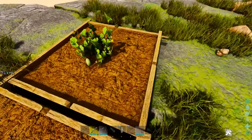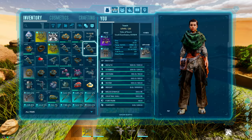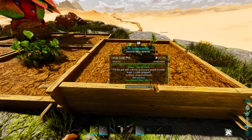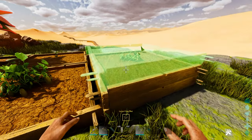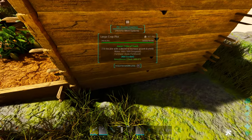You will never need to go on a berry run again if you just use an Oasisaur, because if you put a bunch of crop plots down on its back — and you can stack them — anything that's on this thing's back is irrigated. So you can stack a whole bunch of these things.